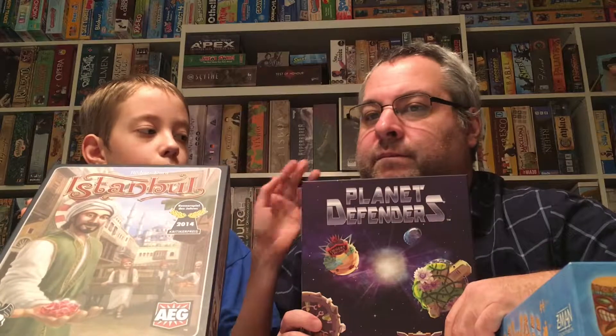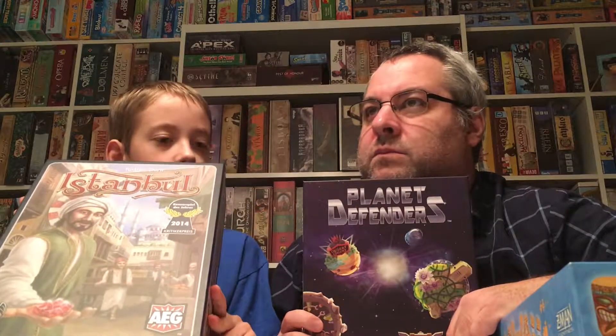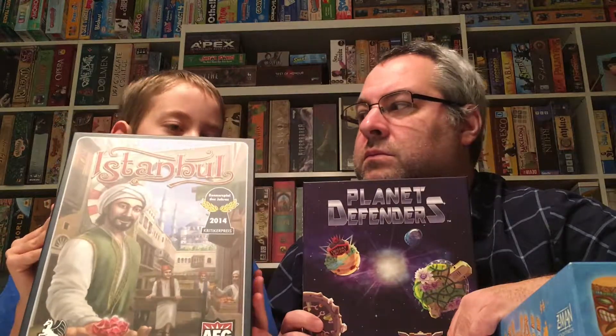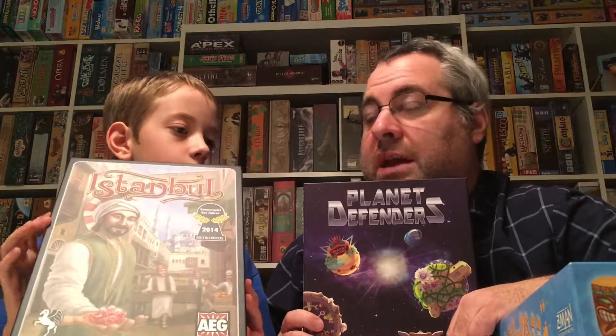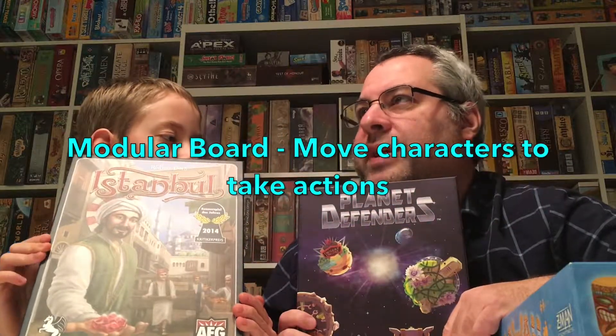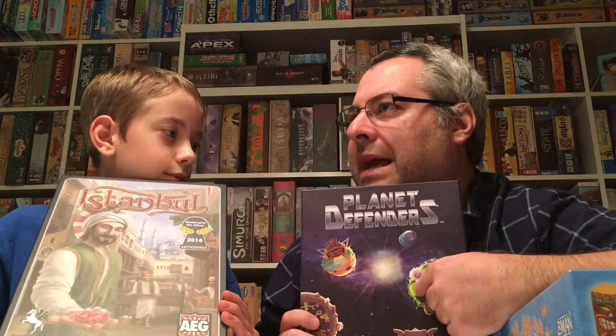One of the main concepts of Planet Defenders is that there are different tiles around the board, you have to move different characters to do the action, and they're random — and that is the same sort of idea with Istanbul. In Istanbul, and also in Planet Defenders, the setup of the board is always different, with the same center. And here it's like that fountain, and in here it's that home planet, the one that doesn't have a specific resource generator.